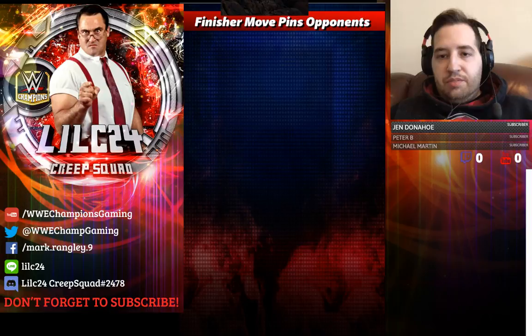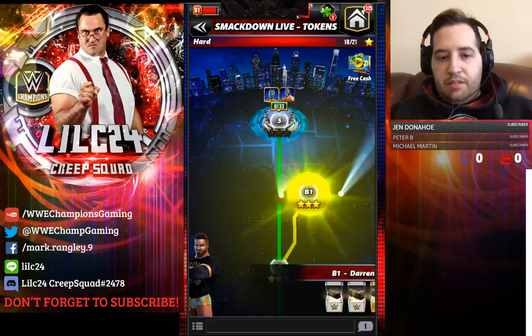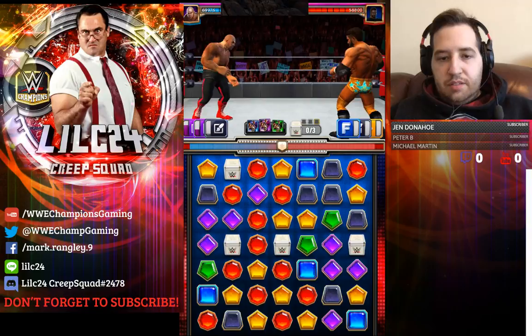Now let's go ahead and try it against the three-star silver. Let's see how George the Animal Steele does. Darren Young is probably going to get a few of his moves off because he's pretty quick. Let's see if we get the black or purple matches — the black was pretty good creating the random gems off.